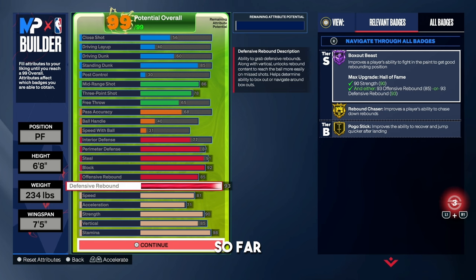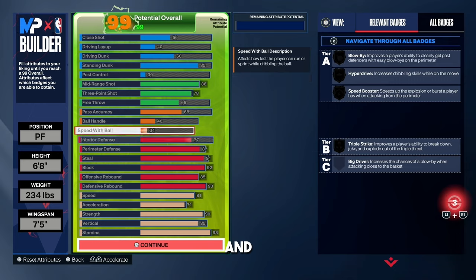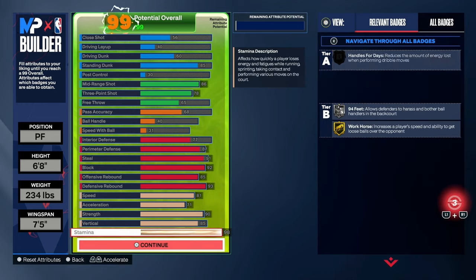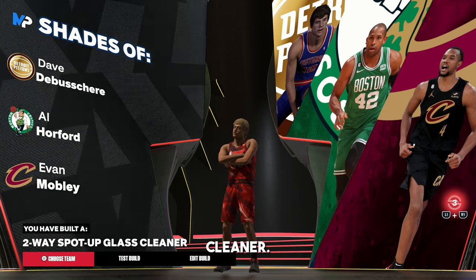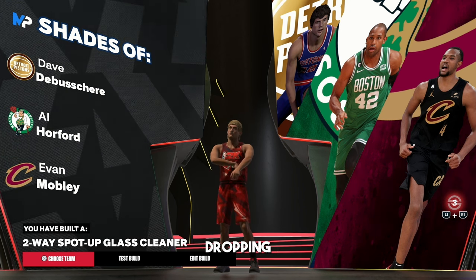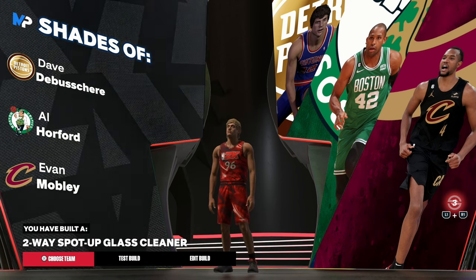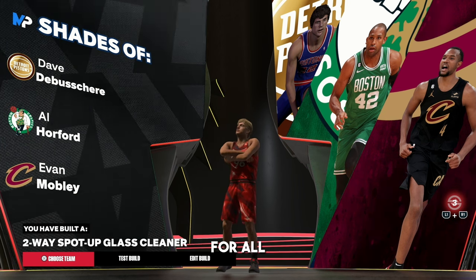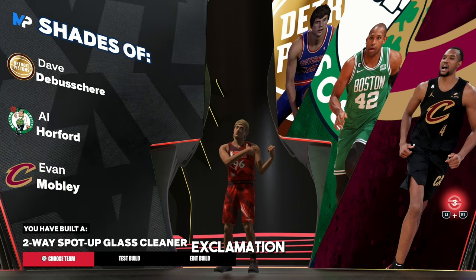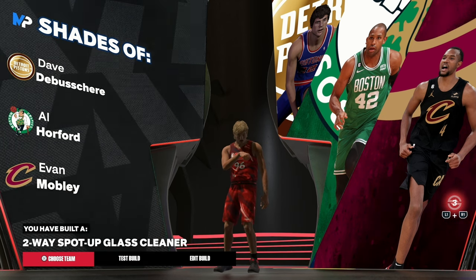This is the best popper build so far in 2K24 as of Season 6, and you're going to dominate with this. This is mainly a 3v3 version, but if you want a 5v5 version, bring down the block a little and put up the pass accuracy. The build name is a Two-Way Spot-Up Glass Cleaner — pretty fire. If this video helped you out and you found the build you were looking for, make sure you leave a like and subscribe. I'm dropping more videos throughout this week. Easter egg for those who watched the whole video: if you want my jump shot, come to my Twitch chat at twitch.tv/coletheman and type !jumpshot and I'll show you guys. Peace.